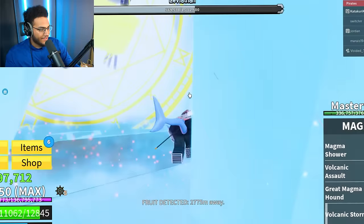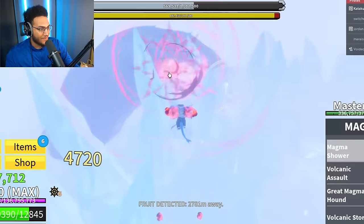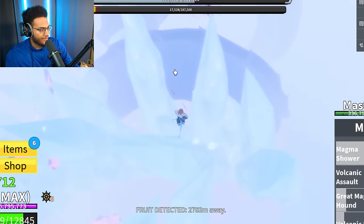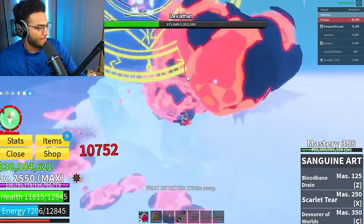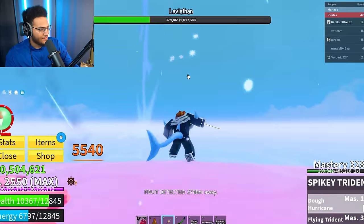Five hours later, we finally have another leviathan. This time we actually do have the boat, so we're about to get this heart out the way. I'm so happy we can get this grind out the way, at least with the leviathans. If we get one heart, that means we can at least craft one mythical. All the segments are already done — I wasn't able to get that many scales, but at least we got the boat so we'll be able to get the heart.